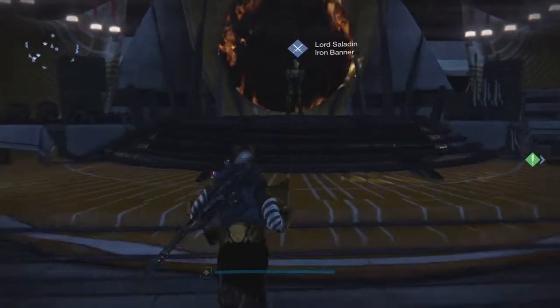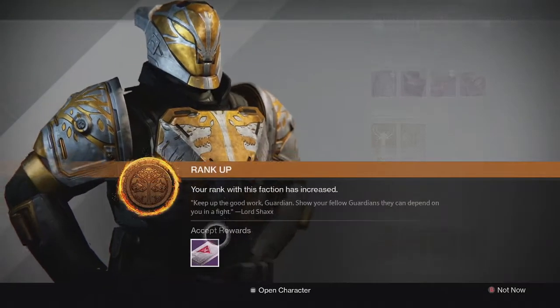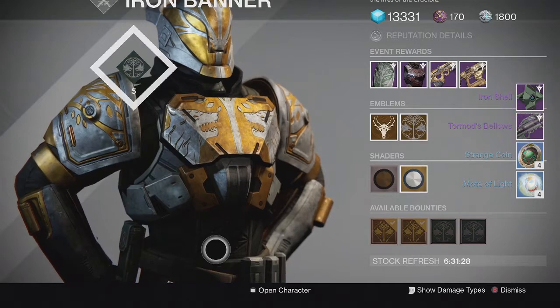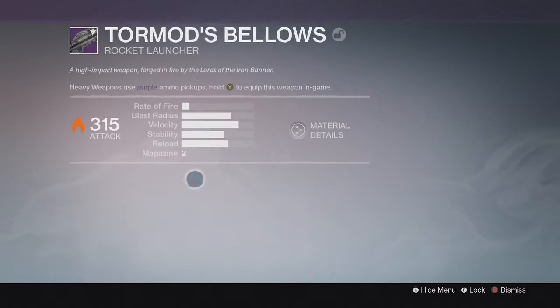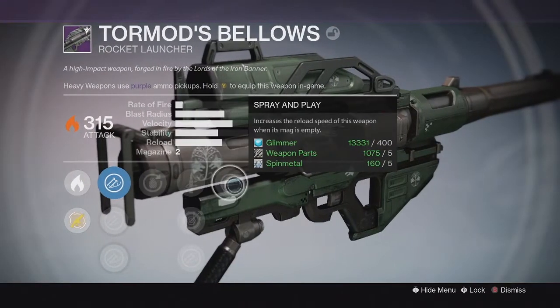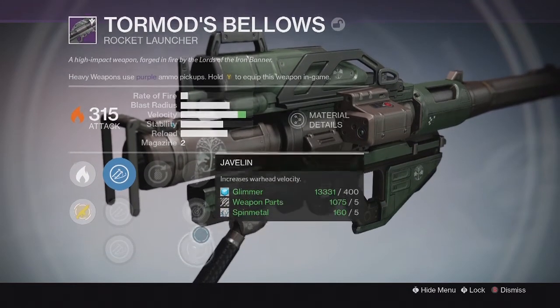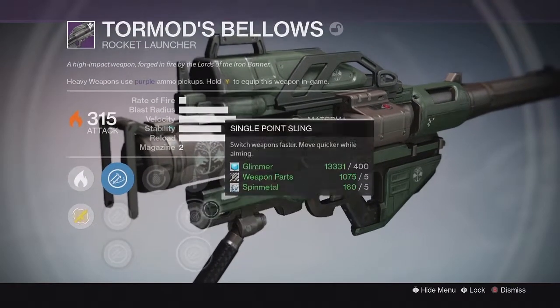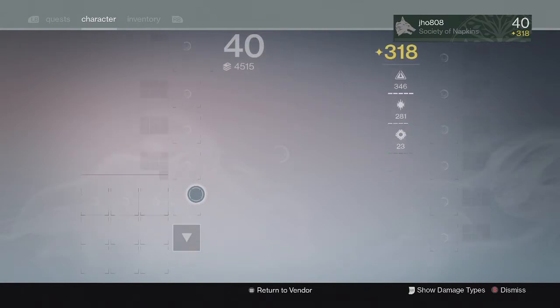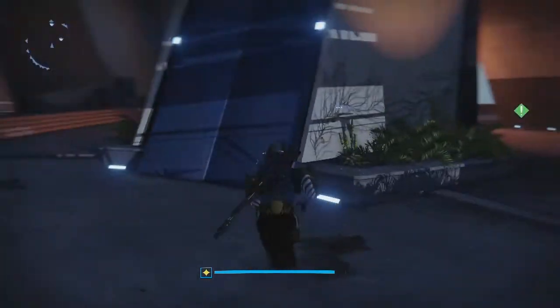Moving on to my second Iron Banner rank 5 package of the week on my Titan, we ended up getting the Iron Banner rocket launcher called Tormod's Bellows — the year 2 version compared to the Radagast's Fury from year 1. The stats look pretty decent although the perks weren't the greatest. I got Grenadier and Spray and Play. If I had gotten Grenadier and Horseshoes I'd definitely use this in Crucible because the velocity and blast radius look really good. If he sells it or I get one in a future package, I'd definitely keep it.